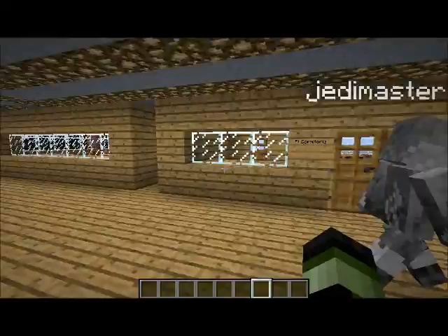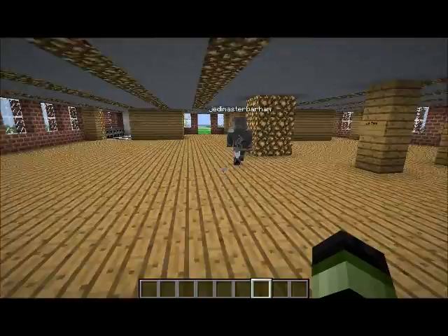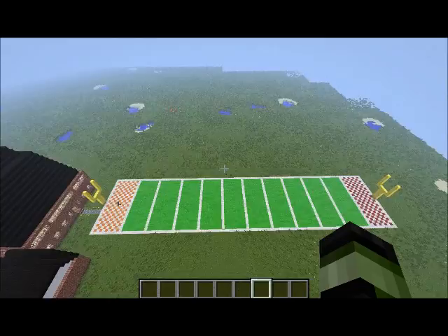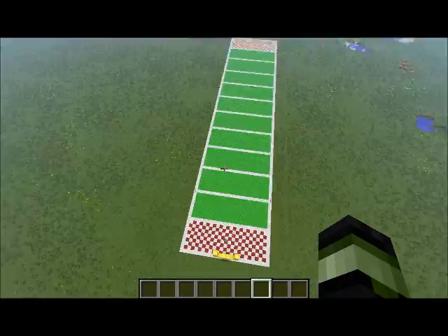And now we will continue to the last part of our tour: the outside activity room, which is Campo de Futbol, which is football field. And we have the Tennessee side, and we have little signs that mark every 10-yard line. All the way down to this side — this is the Alabama side. This is the best side. And we have the goalposts and the greenfield.